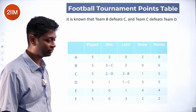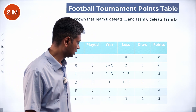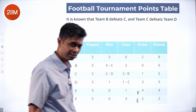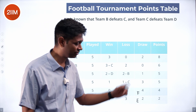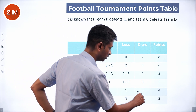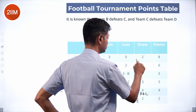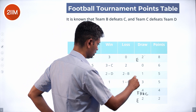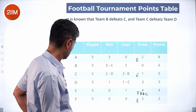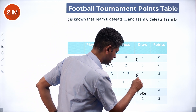E and F have no wins, so E versus F must have been a draw. E drew with F, and F drew with E. Since E drew with four people and not with B, E has drawn with F, A, C, and D. So A drew with E, C drew with E, and D drew with E.